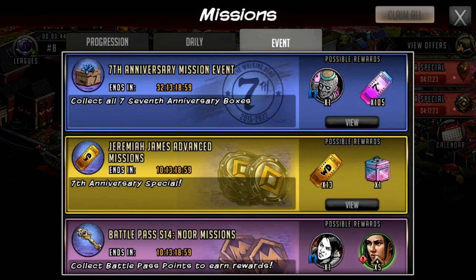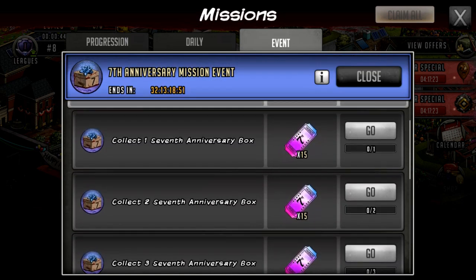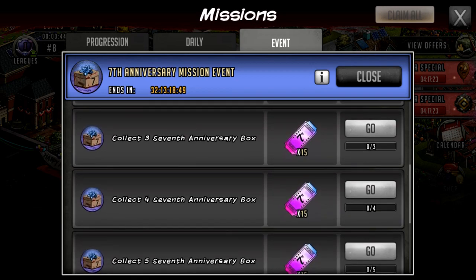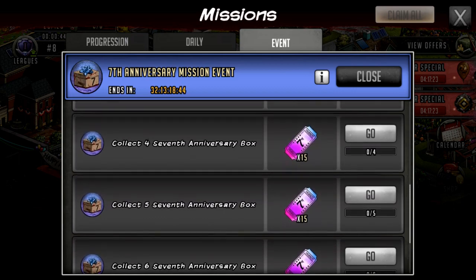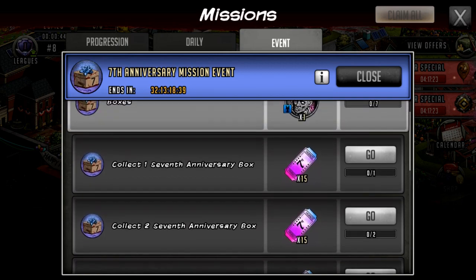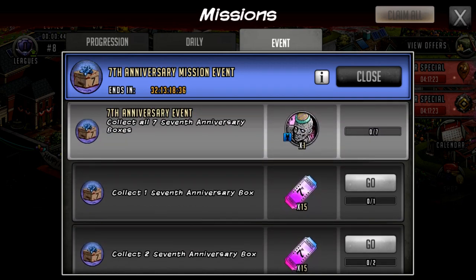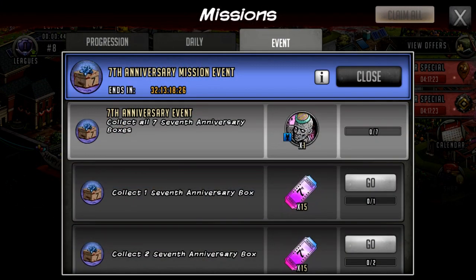The mission I'm talking about is the one up the top — the 7th anniversary mission event. You can see there is an avatar here and there's going to be some tickets as well. There's a grand total of 105 tickets here — seven claims of 15 — and you can use those in the gray market. If you claim all seven of the anniversary boxes throughout the events you'll be able to get the avatar, which looks pretty cool — kind of like a birthday cake in a box with a walker holding it.